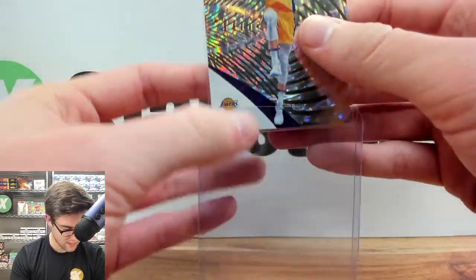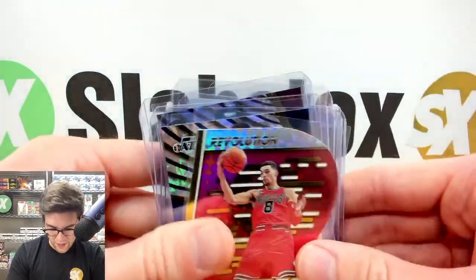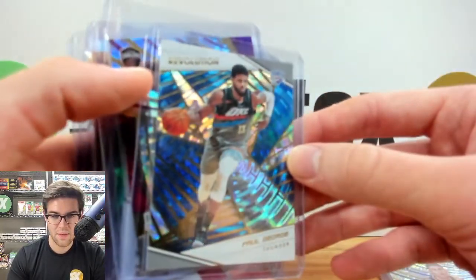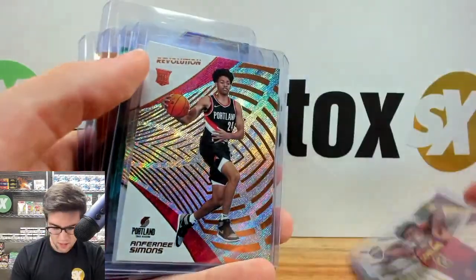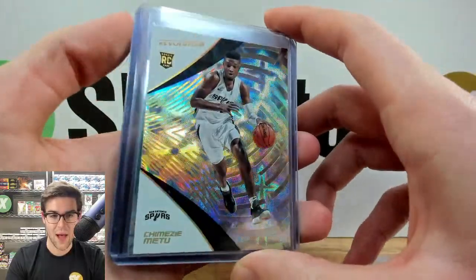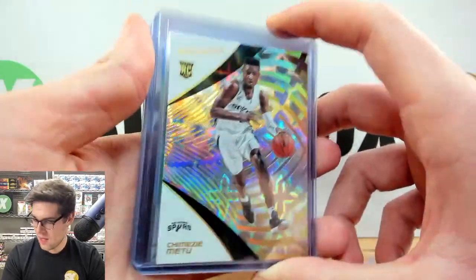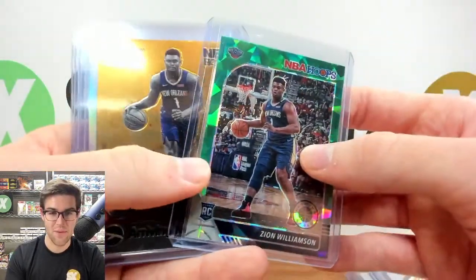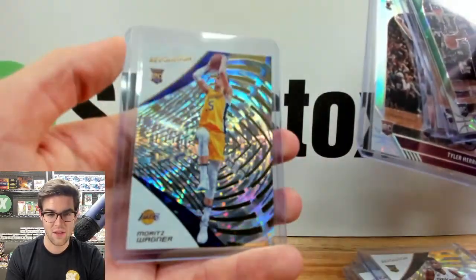Here's the Revolution recap: Zach LaVine die cut, Grayson Allen Impact Rookie Revolution, Paul George Fractal, Collin Sexton Rookie Revolution, Anthony Simons rookie, and the Galactic of Chimezi Metu — we did hit a Galactic out of one box, you just want that correct player. You have 49 other rookies other than Luka. But the main course of this break is coming up right now — the 2016 Optic Basketball box.